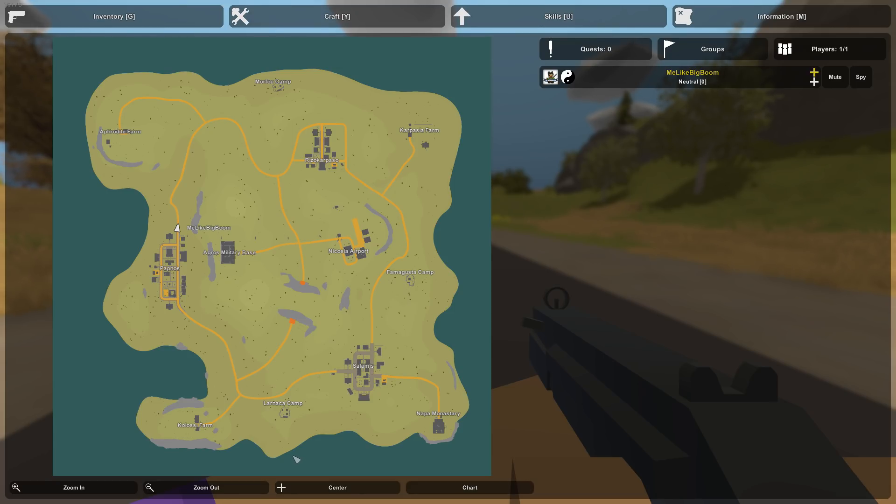That police station kind of doubles as a prison and a police station at the same time. With Paphos done, let's go ahead and move down to Larnaca Camp.